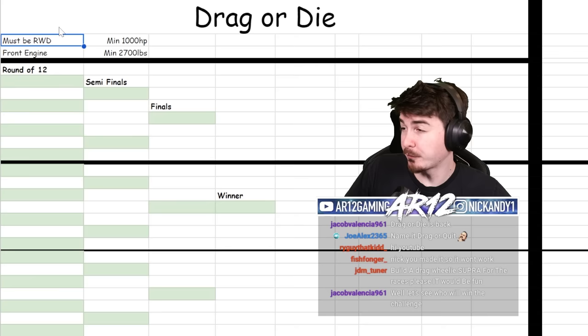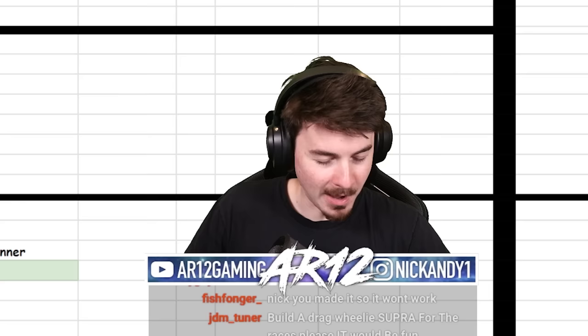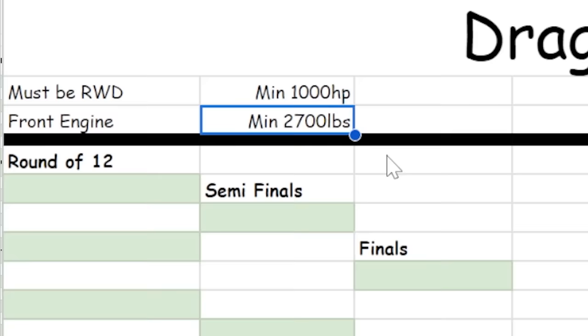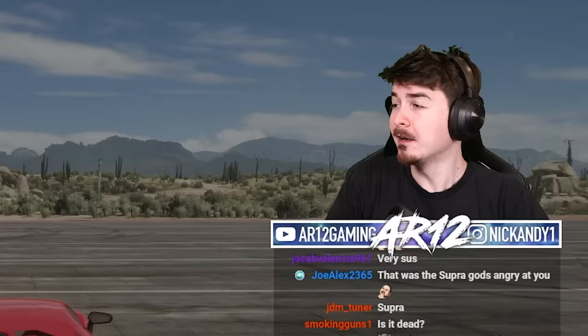It must be front-engine. You have to have minimum 1,000 horsepower, because chaos, and minimum 2,700 pounds. Good luck. I will not be listening to Twitch chat, because last time they screwed me over.